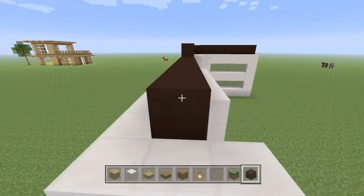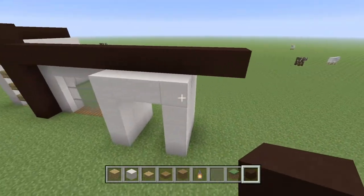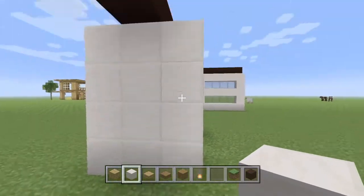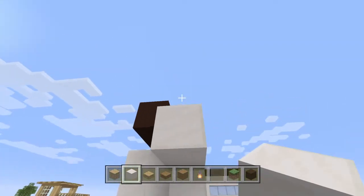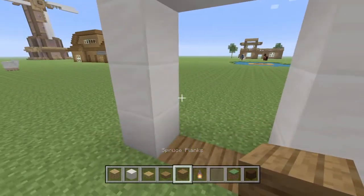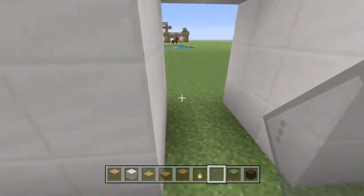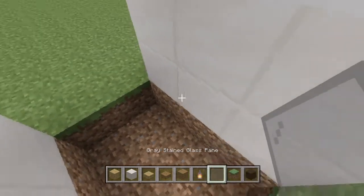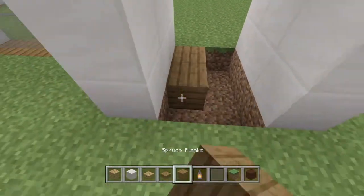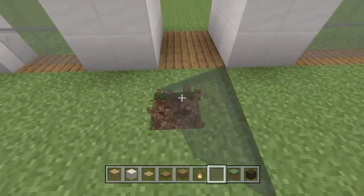I think what I'm going to do here is extend that. This side of the house is going to be a little shorter, so this door is going to be more towards the right side. Let's make a window that is the same as the door — a two by three. On these modern houses, I like to have a dyed glass, either gray, light gray, or white. I don't like to have the normal glass because I usually just use that for normal houses. The gray stained glass I usually find best for these types of builds.